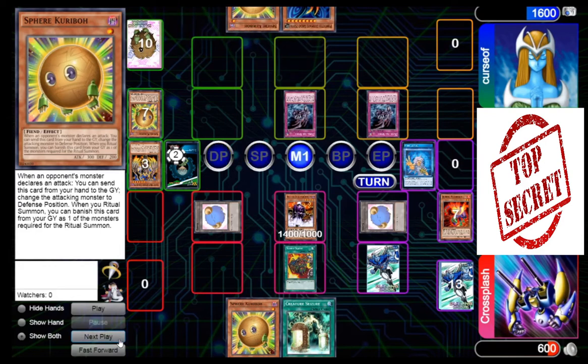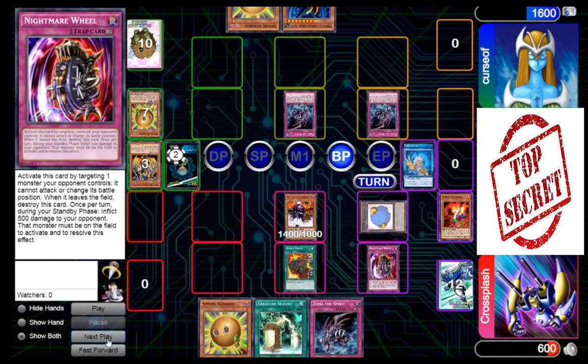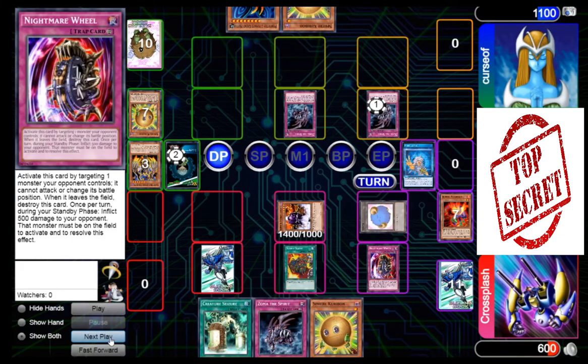Here comes another Zoma from him — he's got all three Zomas. But more importantly, he's got no Parasite even after all of that. He's going to take out a token — I'll Squad. He takes out the other token — he is really afraid of my Creature Seizure, rightfully so. But I'm going to Nightmare Wheel that next Zoma, and now Nightmare Wheel is my win condition at this point. I'm going to set the other Nightmare Wheel, really looking for burn as my win condition. Come on — here comes that Parasite, it has finally graced us with its presence.